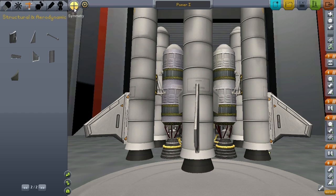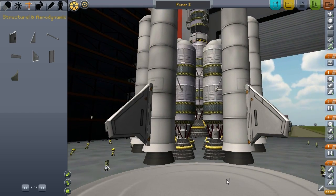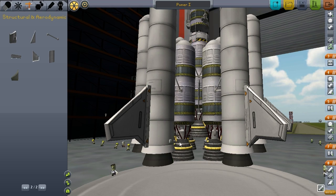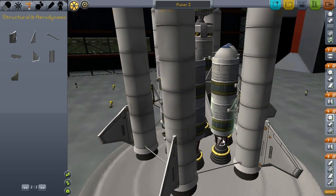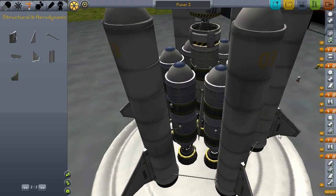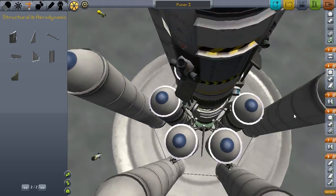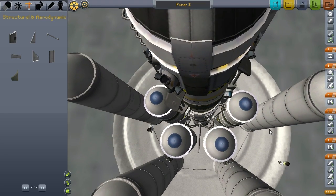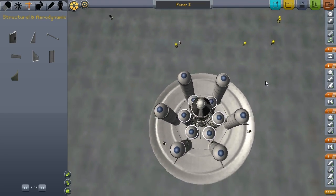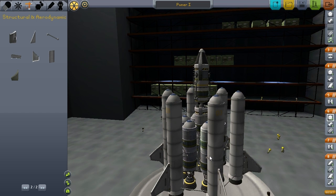We'll need six-way symmetry. The struts just basically hold things together, so if I put some struts across like this, you'll see it added them to all six places. I think that will keep the solid rocket boosters from flexing around and causing problems. This should be Pwner Two, because we lost the first one.